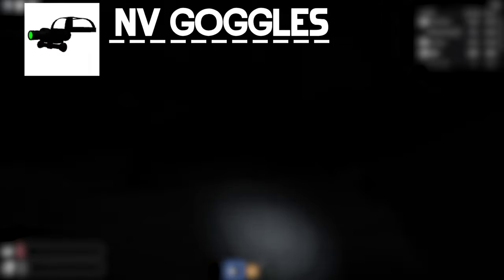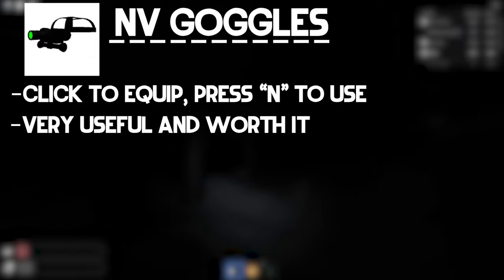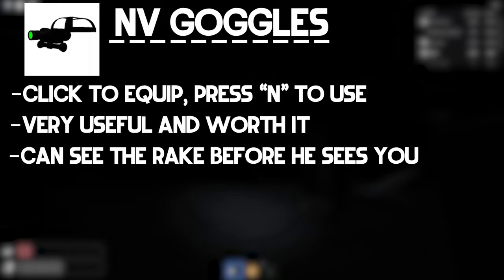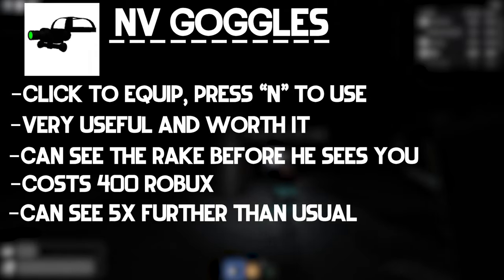Night vision goggles is a game pass that gives a player the corresponding item. Click to equip and press N to use. It is a very useful game pass and is worth the money, costing 400 Robux. It allows you to see the rake before he can sense you, and allows you to see 5 times further. When you activate the night vision, your screen will go completely neon green for about 1.5 seconds and it will emit a high-pitched charging sound.